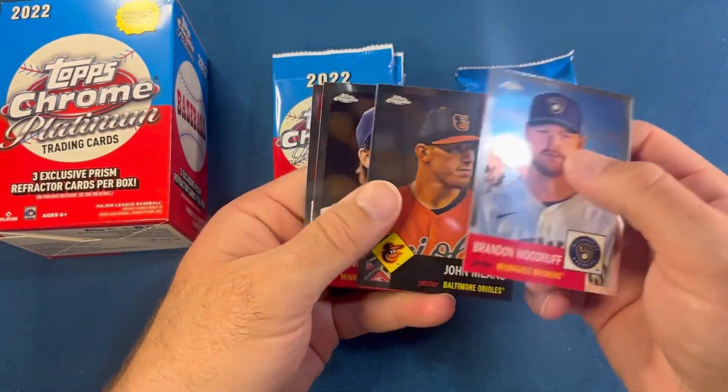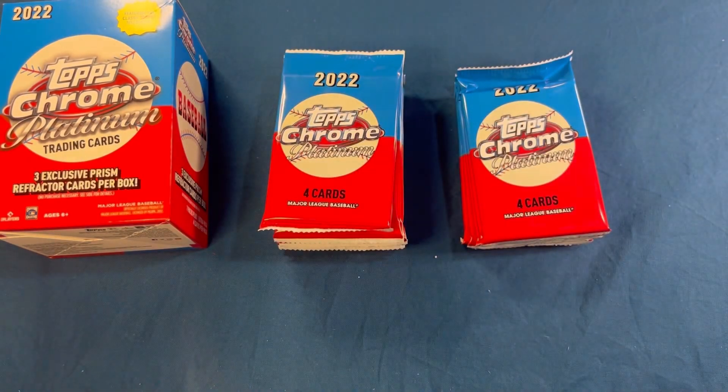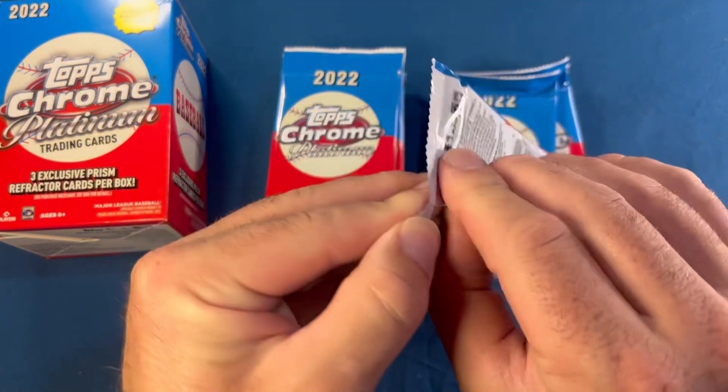Brandon Woodruff, John Means, Kenta Maeda, and a Jose Barrios. Just a base pack there, no rookies in that one.